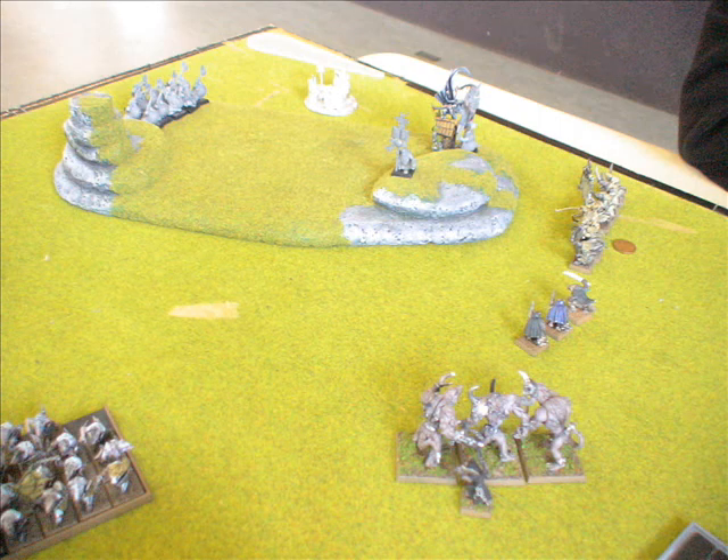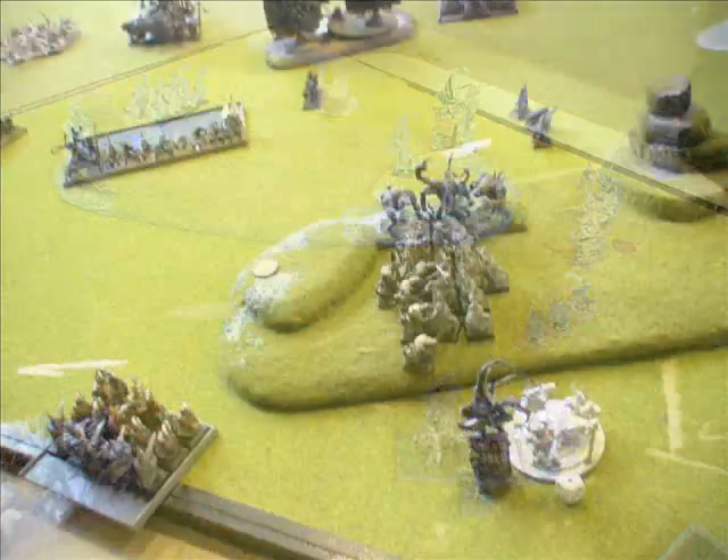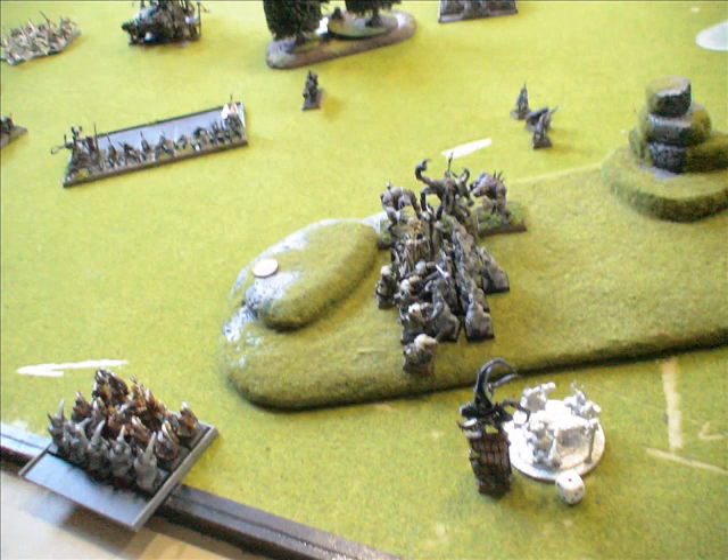The dwarves have practically been cleared out at this point. The troll slayers have all been wiped out by my ferocious rats and slaves combo, generating nearly 100 attacks between them. I've got the assassin in combat with the dwarf BSB, able to peel him off as well.